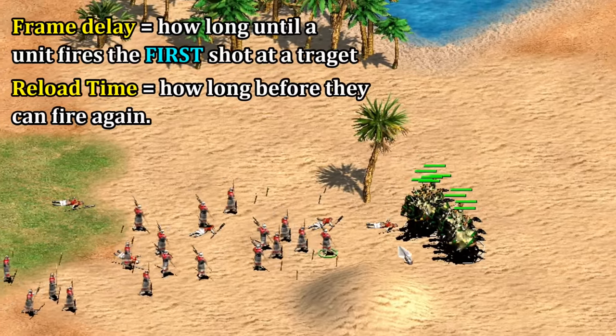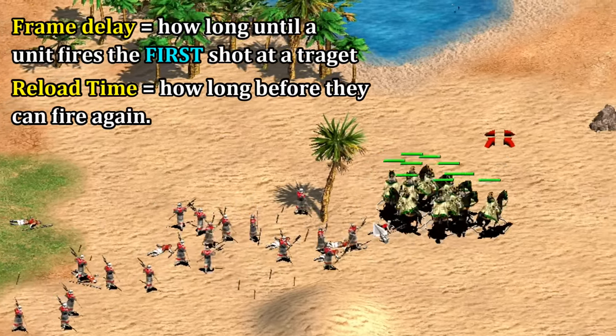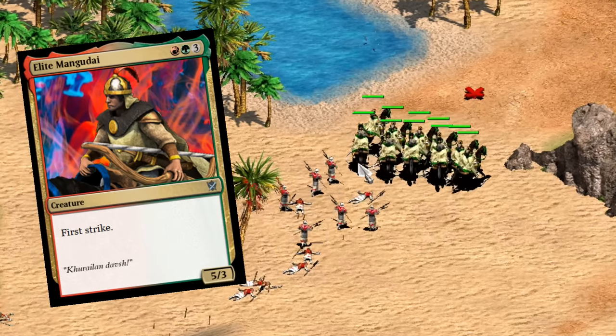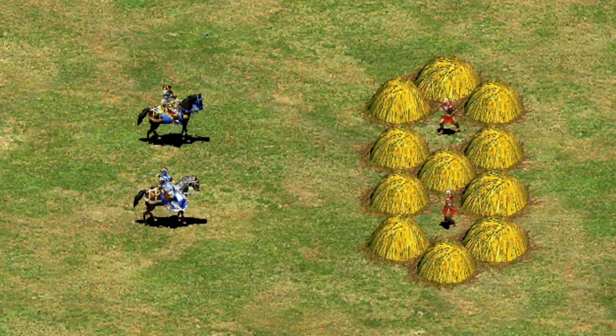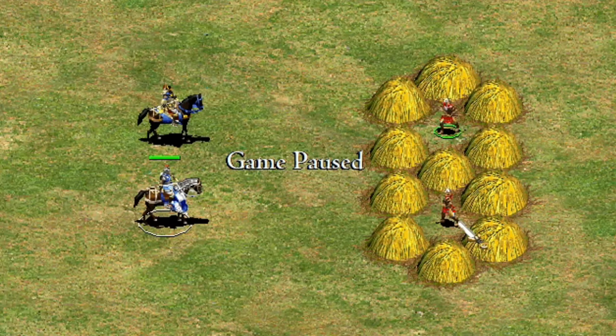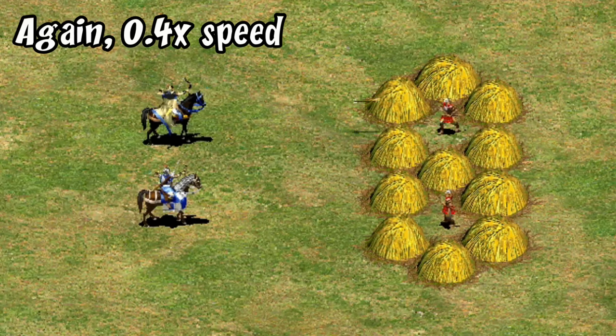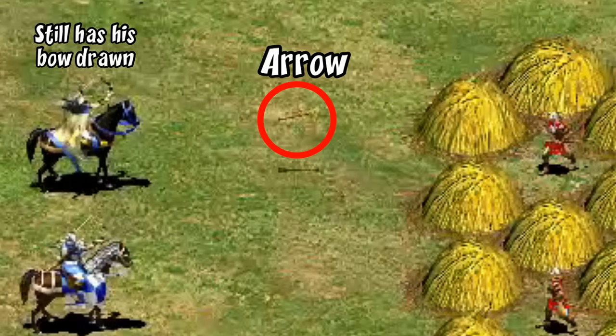Frame delay is completely independent from the usual firing rate or reload time. It's like a real-time version of first strike, or you could think of it as your unit's reflexes. Here I have the game paused with an elite Mangudai and a heavy cavalry archer. If I set them both to attack a unit and unpause, notice that they don't fire at the same time — the Mangudai fires first and is in fact so quick on the draw that the projectile is halfway to the target before the animation shows the Mangudai firing.